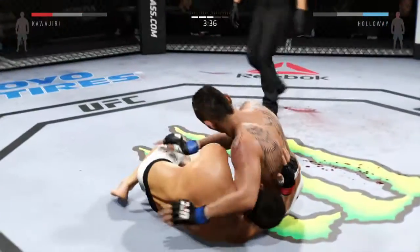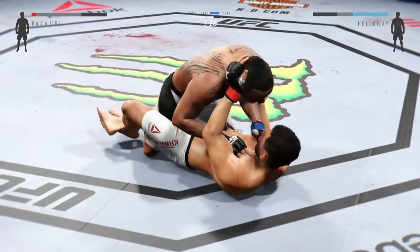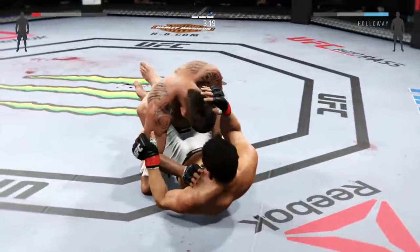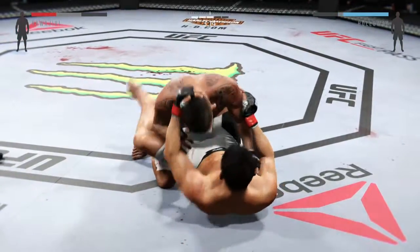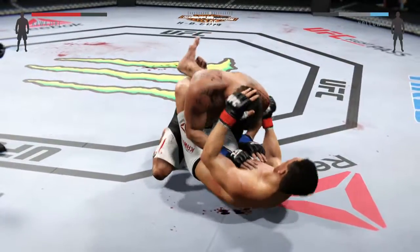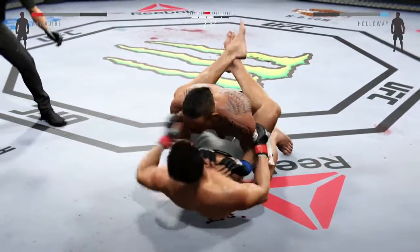He's looking for the suplex. Holloway with a takedown. In half guard. Excellent posture here. Holloway's back in side control. Scramble! Excellent movement on the ground, always trying to better his position. Tried to get out of full guard into half, but doesn't make it. Kawajiri with good work from the body. Keep moving. He's gonna try to take the back.